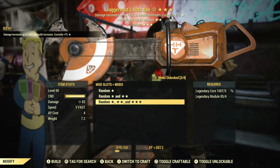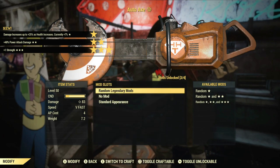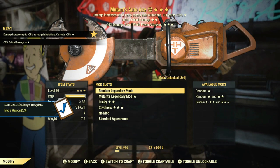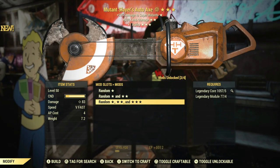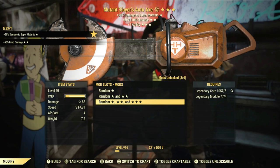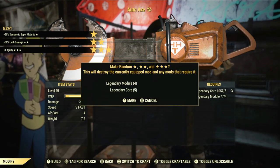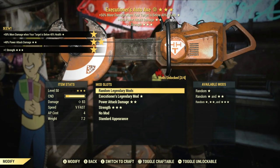No thank you on the nocturnal. Juggernaut's with strength — interesting, if I go high health, maybe. No thank you on the mutants. I do like limb damage, so if I find something with limb damage again, that's going to look pretty good — power attack, strength, those kind of combinations.